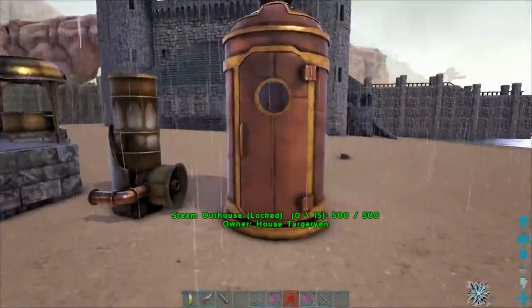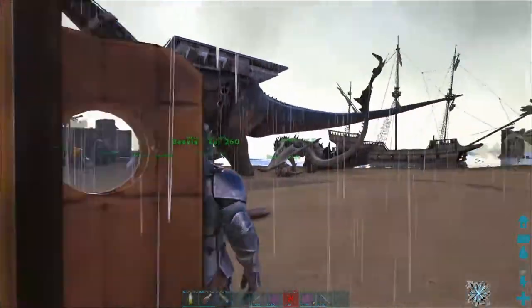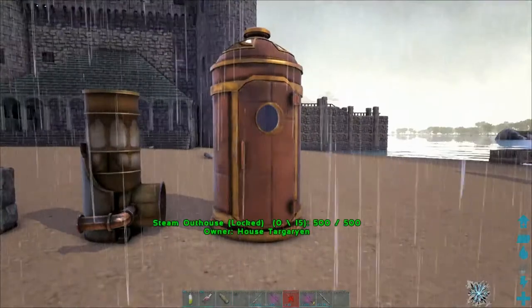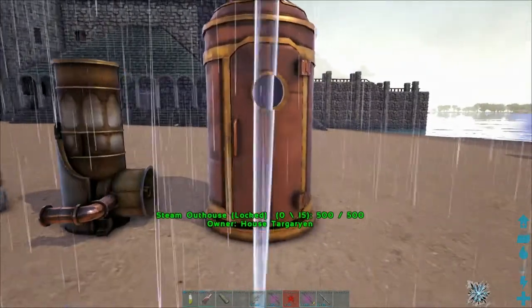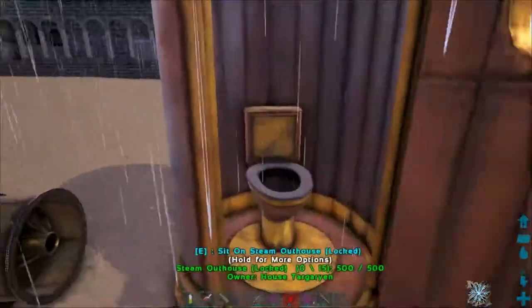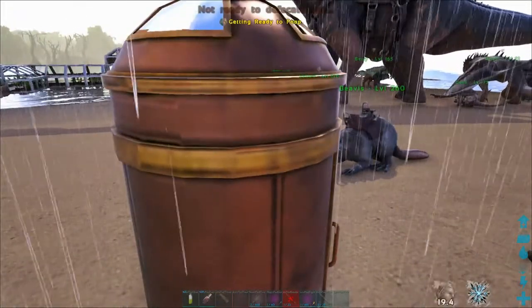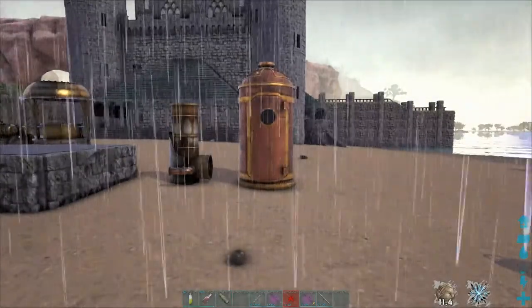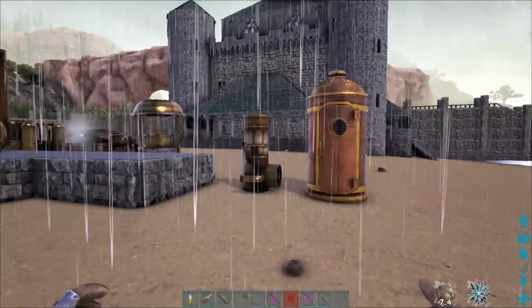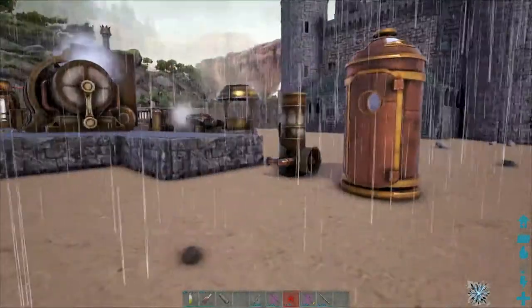First of all, the steam outhouse — basically it's a toilet. You can sit on it and poop. If you poop you feel refreshed and I think it gives you a slight speed boost. So we're sitting on it, we press defecate, and we did it! We pooped, and here we are — we have a poop buff in the bottom right corner. It's just fancy actually.